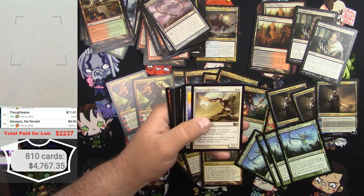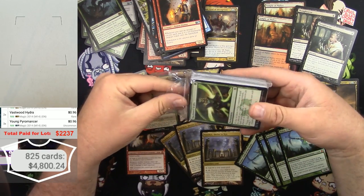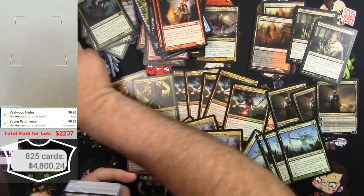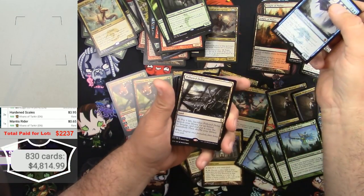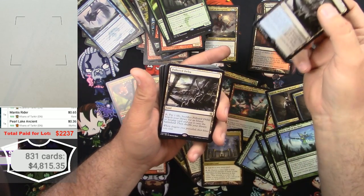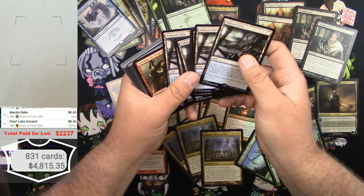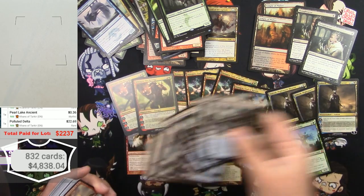Oh no, we're frozen — gosh I hate that. Here's some Khans of Tarkir stuff. I'm kind of hopeful there's some fetch lands in here — the way the rest of this stuff has been, I would not be surprised. Scales — a good card at $3.95, 1, 2, 3 of those. Pearl Lake Ancient — there they are — Pearl Lake Ancient is really nothing. But a Polluted Delta, that's something — and there's more than one: 1, 2, 3, 4, 5, 6, 7 Polluted Deltas! And a Sarkhan is next — unbelievable. $22.69 times 7 — sickening at this point.